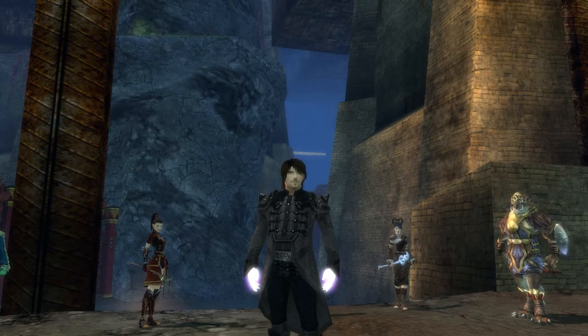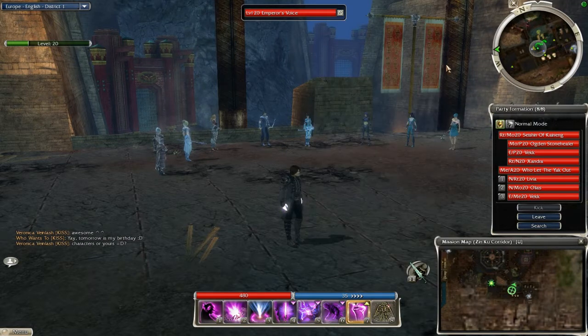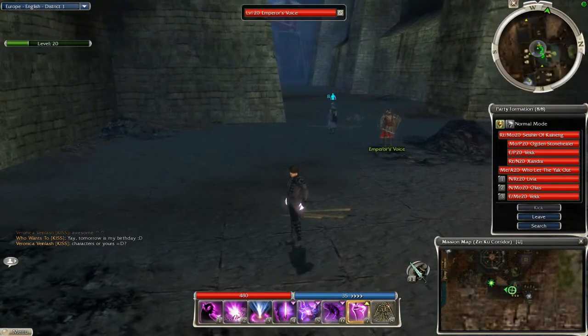All you need for this trick to work is to have a party member with the quest 'Meeting with the Emperor', which you obtain right after you complete the Tanaki Temple mission. This means you don't have to have this quest yourself.